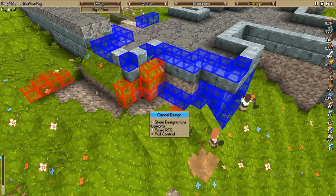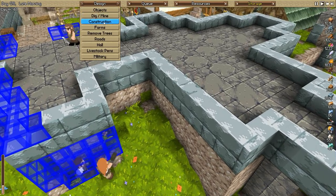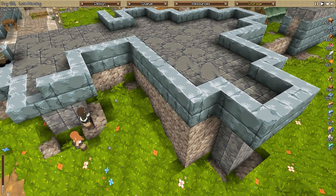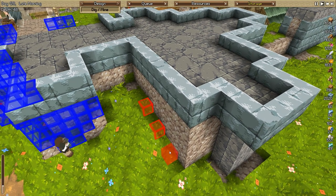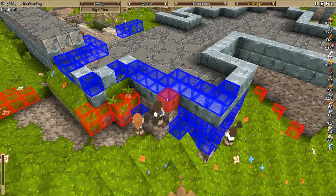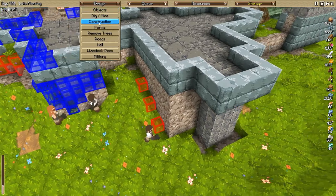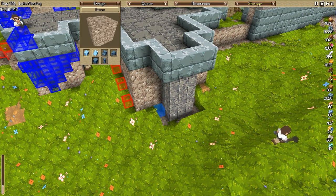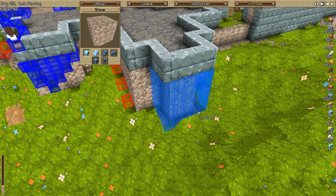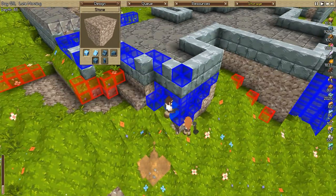Let's get rid of that and sculpt the terrain a little bit. Actually I'm going to have to do a lot of digging here - dig, dig, dig. Need more stone, need more stone. And that'll wrap that column up, get it all nice and flush.